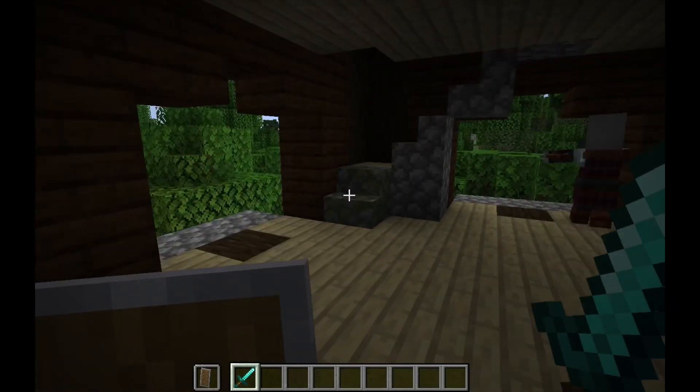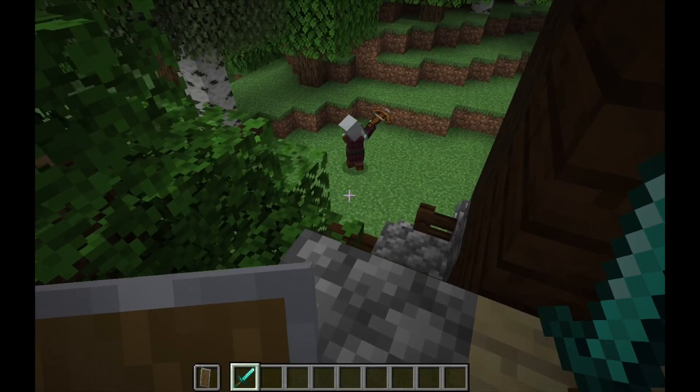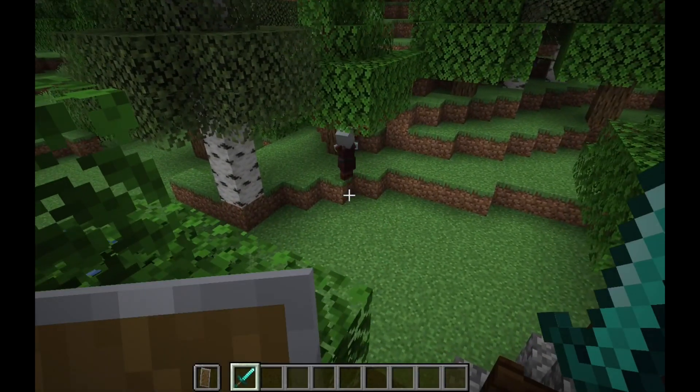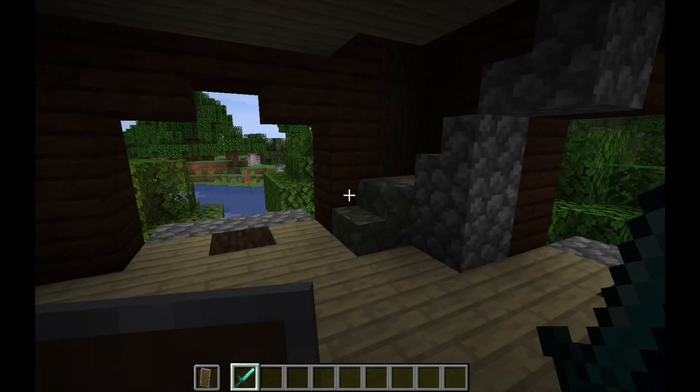Let's go to the next floor. Oh, there's a pillager just there. It's about to shoot or something. Anyways, this is another empty kind of room.